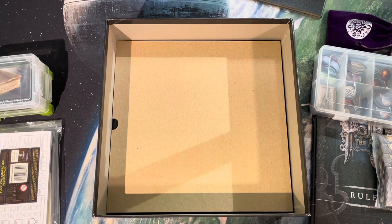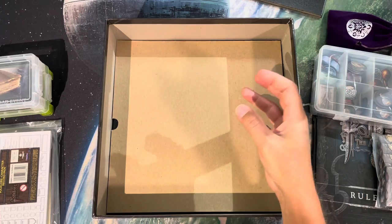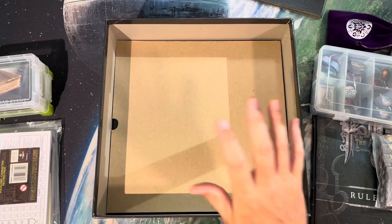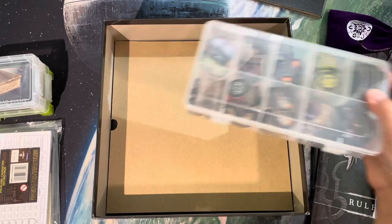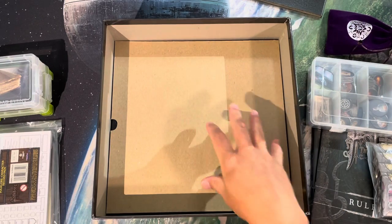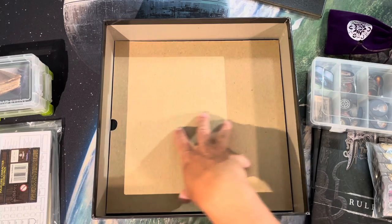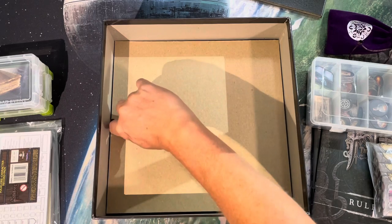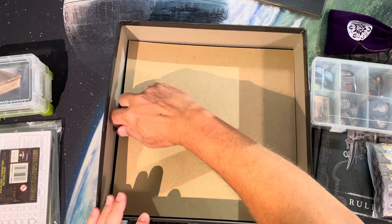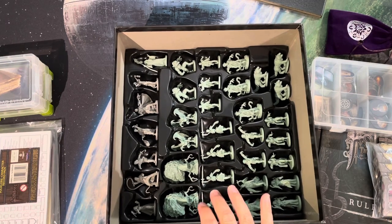Now, where are the miniatures? This is the key trick. I have a piece of 12x12 chipboard - you can get this on Amazon or any craft store for about ten dollars for around 30 sheets. It's great for print-and-play stuff too. I just cut a small finger hole so I can lift it up, and it covers and protects all my miniatures underneath.